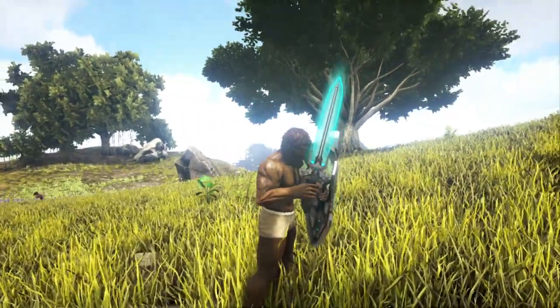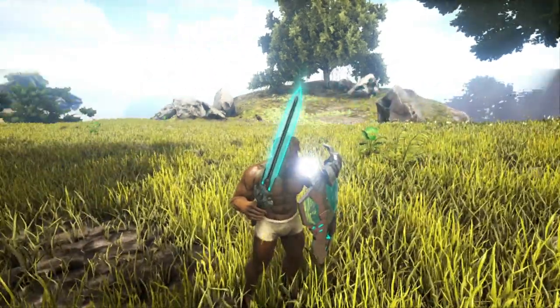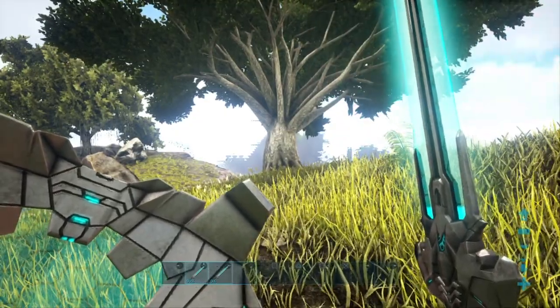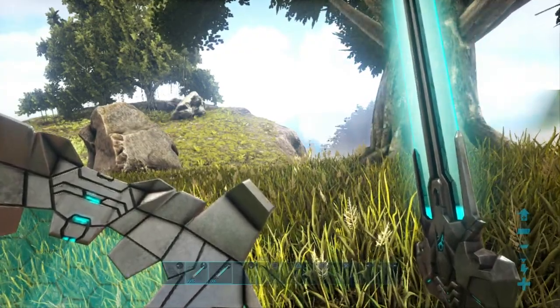It looks very cool. It looks like a popsicle stick that you could probably eat, although I wouldn't recommend eating it. You can see there, it lights up and everything, and now you're actually able to attack with it. Before we get further into the video and compare everything else, we're going to let you guys know just how much element you use per swing.